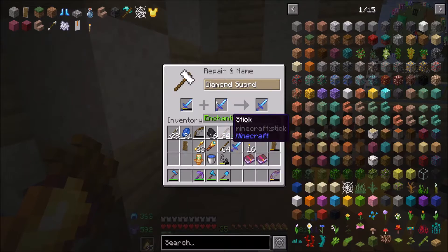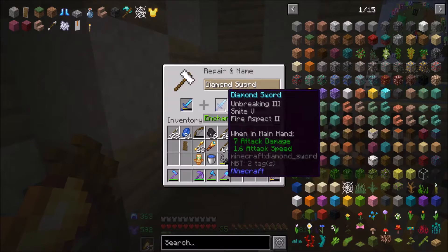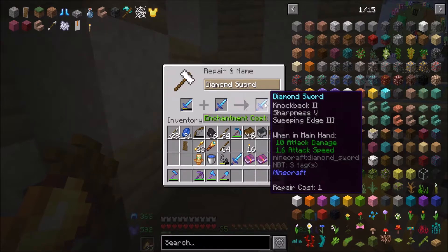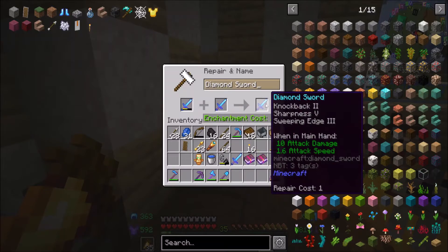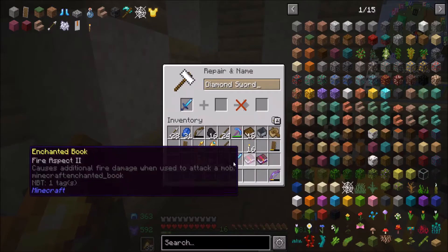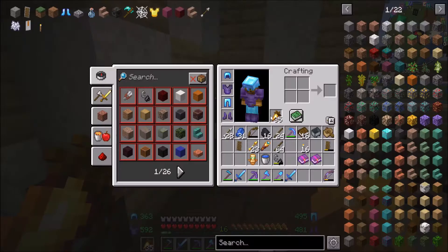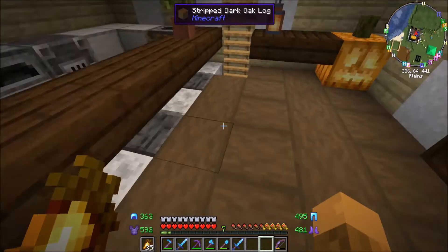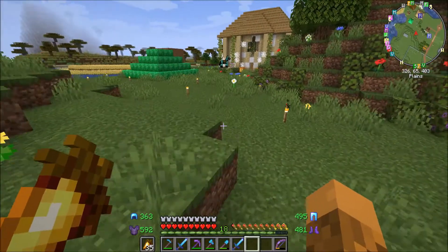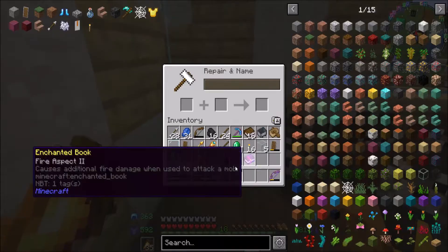I also want Knockback and Sharpness - a power spec - so that'll be 17. We'll just do that for now, that'll be 19 to put that on. I want to make sure I've got this on to start with. I just wanted to put Aqua Infinity on my helmet. There we go. And then we can combine both swords in a minute. I think before we put many on it, we'll do the Smite and whatever, and then we should be able to just combine them two.